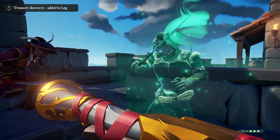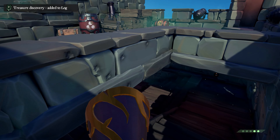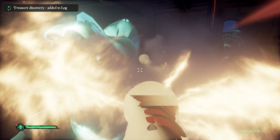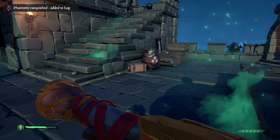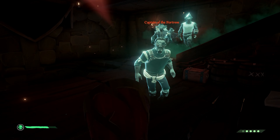You'll have to fight waves upon waves of phantoms, and the amount of people in your crew will determine how tough these waves will be. It's a good idea to have a blunderbuss equipped, as an up-close blast from that will typically wipe out any phantom in your way. Don't worry about running out of ammo, as these phantoms will drop plenty of it, and there are ammo boxes located around the fort.